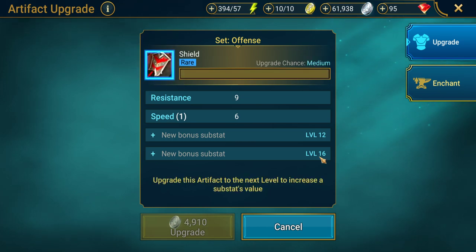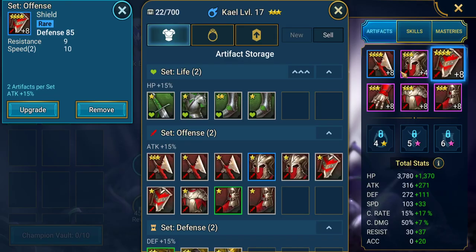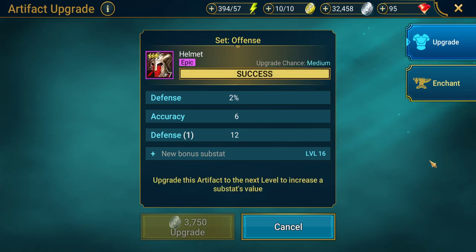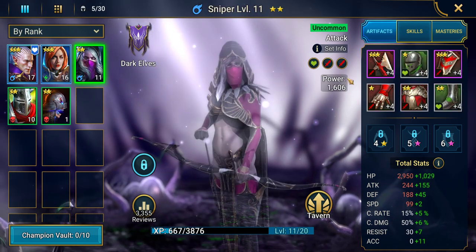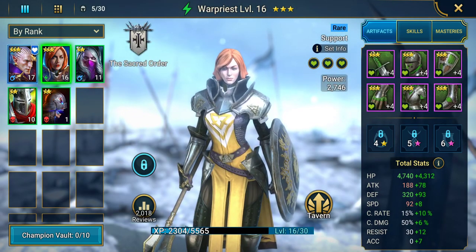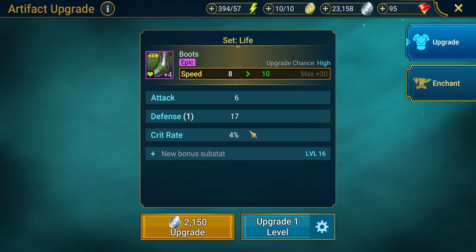Let's keep going and get all these pieces upgraded to level eight. There's a lot of speed on these as well. With these artifact pieces, because I put them on my main character, I'll switch into lifesteal gear once I unlock a full set of lifesteal. But these upgraded pieces are still going to be useful on other champions, so I can just switch them out. Some pieces for this champion won't be as useful, but maybe these two epics can go elsewhere.